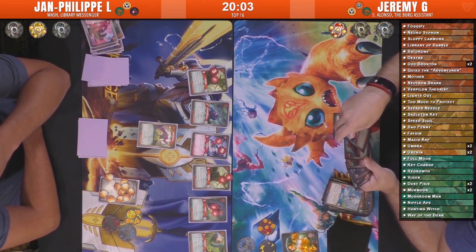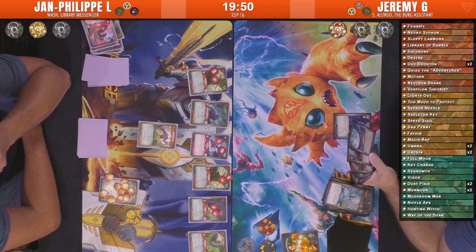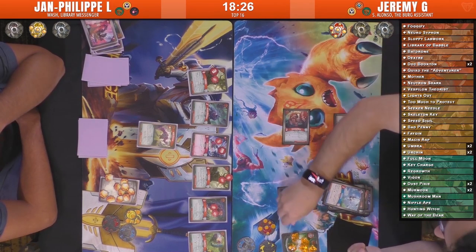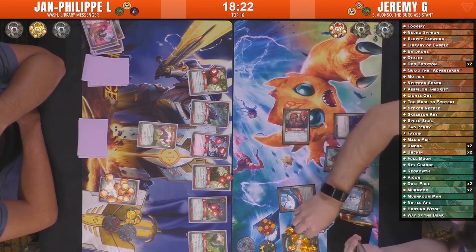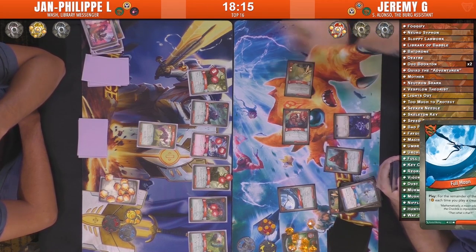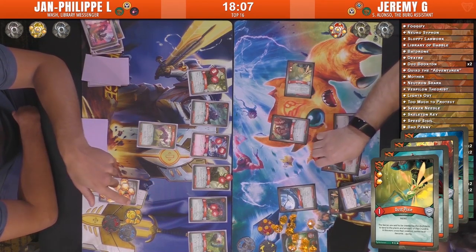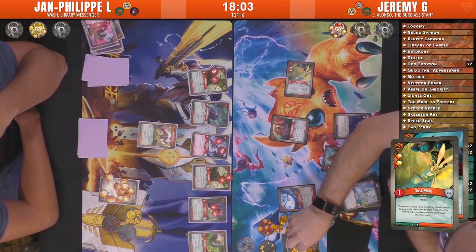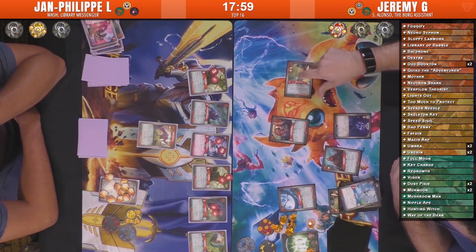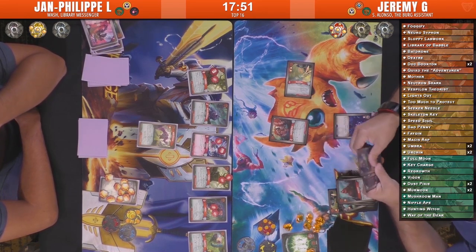He does have a Regrowth in hand — he could regrow his Fagin, but it wouldn't help him this turn. He's proceeding with his turn: Full Moon, Hunting Witch, Regrowth. I sense a Dust Pixie coming out — Dust Pixie it is! That's gonna net him four amber off just that play, putting a lot of pressure. The Dust Pixie alone is gonna net him four amber — off that one-power creature, so much value. And then the Regrowth on top brings it to five amber. Should be six total — a whole key's worth of amber. And he's gotta remember to reap with that Hunting Witch — there he goes — getting himself a seven-amber turn. Just crazy.